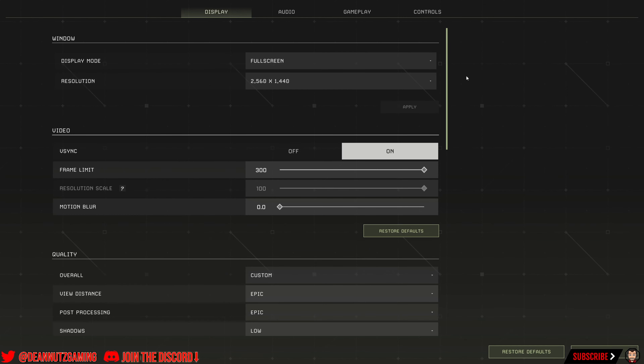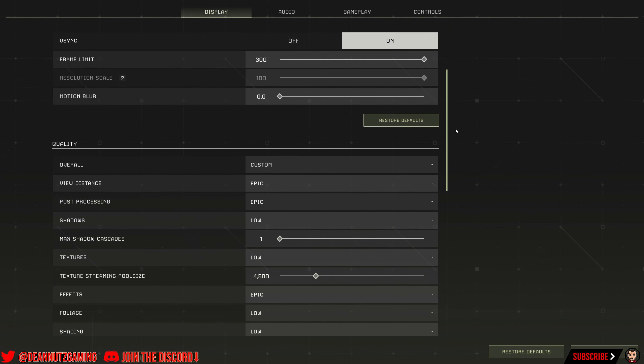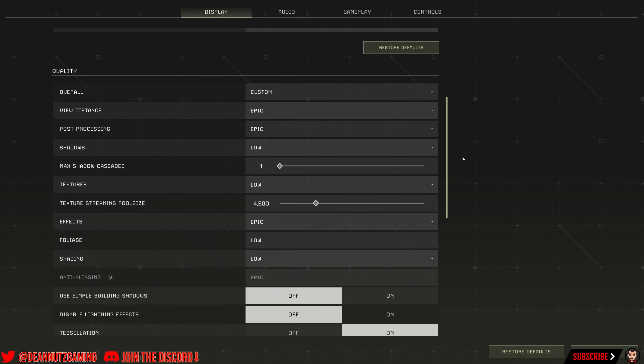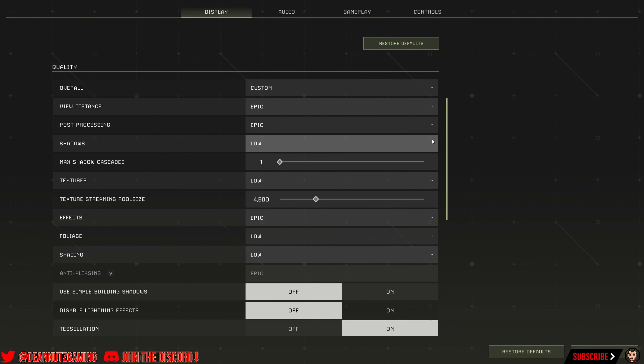To make this work and make the magic happen, go into settings and then on display, scroll down a little until you get to the quality section. You want to put shadows on low — the lowest it could go. And the max shadow cascades, I've set mine on one.